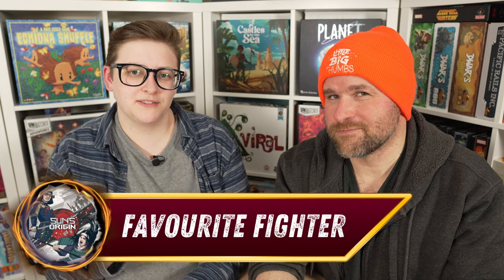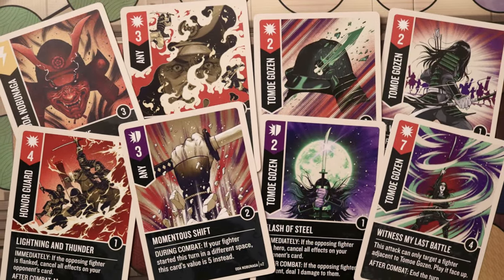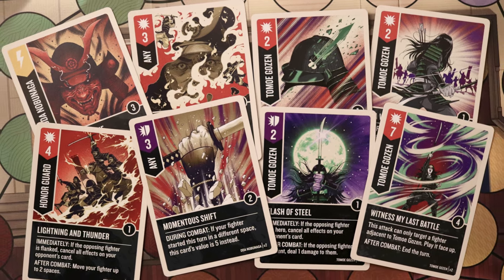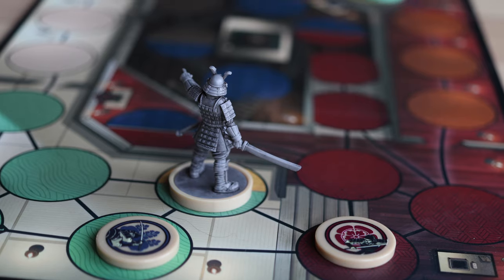We're back with our final thoughts on Unmatched Sun's Origin. Of these two characters, which one is your favorite to play as? That largely depends on who my opponent is going to play. If we're sticking to the Sun's Origin set, I definitely prefer Oda Nobunaga. But I really like Tomoe Gozen for playing against people who aren't in that set. I've played this set 10 times — 6 with Nobunaga and 4 with Tomoe Gozen. Nobunaga I really love, but Tomoe Gozen is the one I'm most excited to explore heading out of this set.